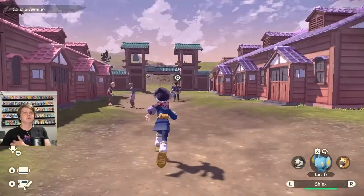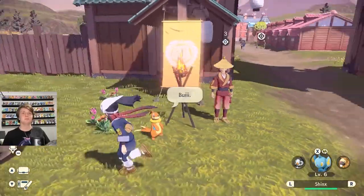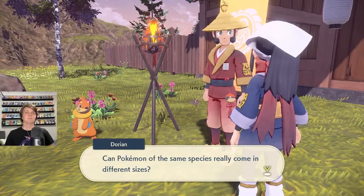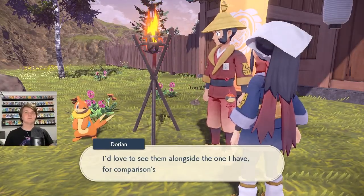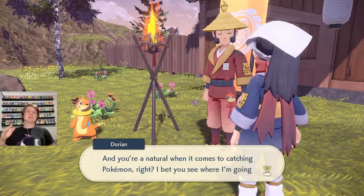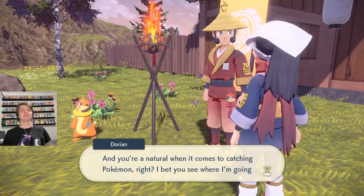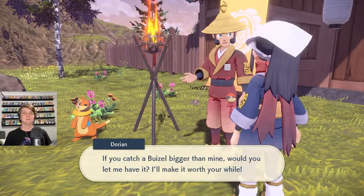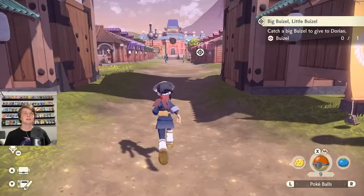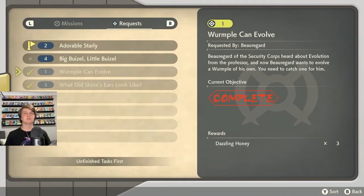Let me go down here to the entrance. There's a big Buizel! Can I catch him? No, it won't let me. He wants a bigger Buizel - can Pokemon of the same species really come in different sizes? I've seen online that there are gigantic Pokemon you can find in the wild - there's even a gigantic Gardevoir. I think he's asking for a massive Buizel. Catch a big Buizel to give to Dorian. I've got these side quests - catch Starlys and catch a big Buizel.